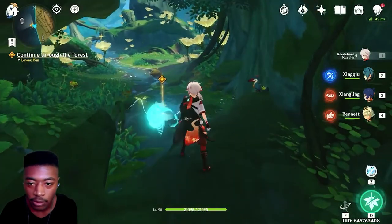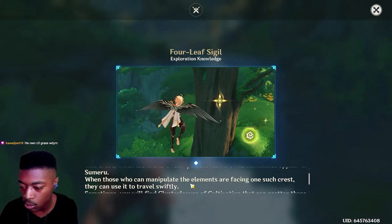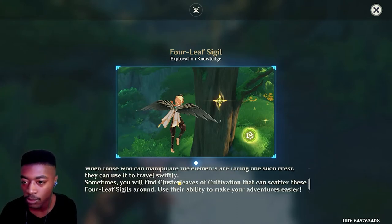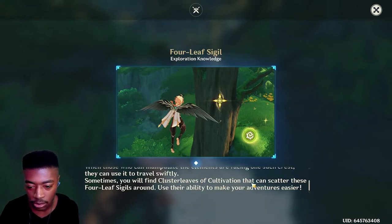Oh it's a bird — is that a Dodo? Mako killed the bird. Four-Leaf Sigil! This crest, which looks like a four-petal flower, will sometimes appear in Sumeru. When those who can manipulate the elements are facing one such crest, they can use it to travel swiftly. Oh, is this the grappling hook? Sometimes you find Cluster Leaves in cultivation that can scatter these Four-Leaf Sigils around you — you can use the ability to make your adventure easier.